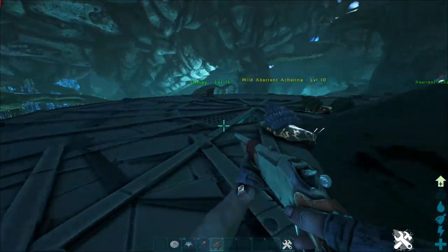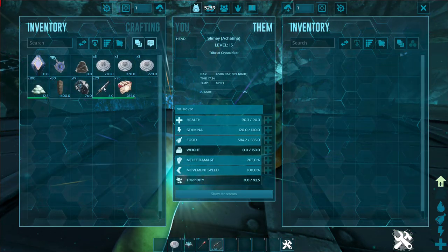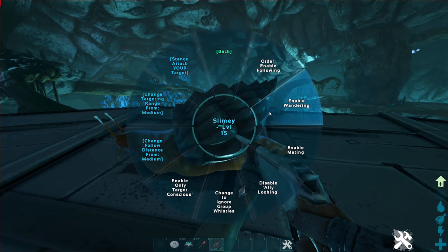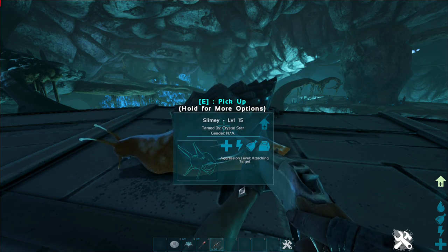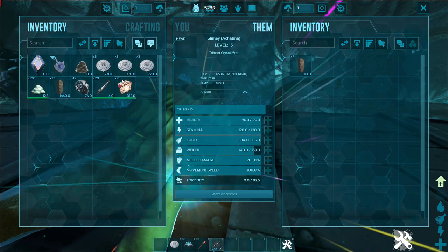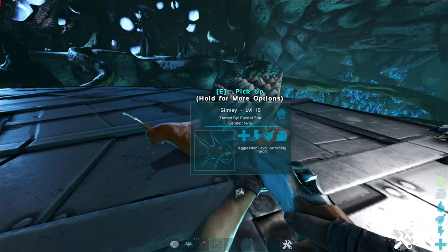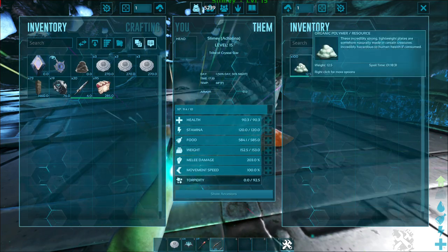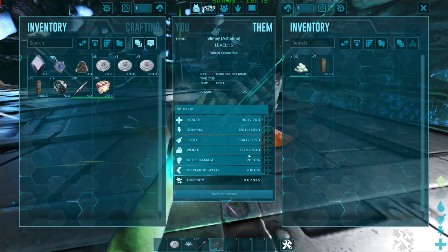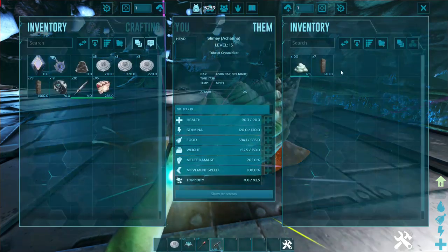Now let's talk about how to really maximize them. First and foremost, encumber them. There are two ways to do this — if you don't have a Gacha, just encumber them like this, change their behavior to enable wandering, and while they wander they'll naturally stack things. You want to put a little more weight on them so they can't move at all. I'd just use stone to load them up. When they're totally encumbered and stuck still, they still produce everything they should be producing, which is amazing.